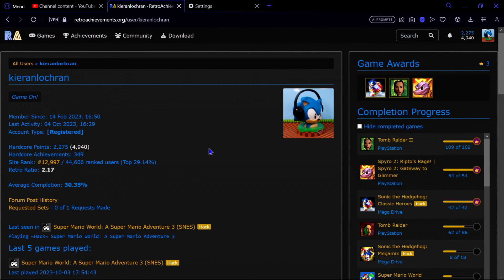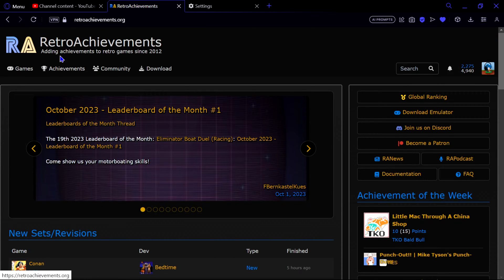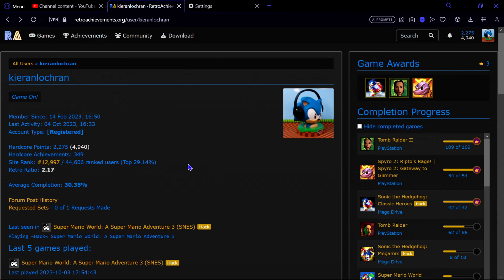Hello ladies and gentlemen, welcome to Gaming Weekly Update. I'm your host Kieran, and today I'm going to show you and guide you through this website known as Retro Achievements. Retro Achievements is all about adding achievements to retro games since 2012. Ever since consoles like the Xbox 360 or PlayStation 3 came out with achievements, people have taken retro games and retro consoles, created emulators, and added achievements to them — even for ROM hacks.